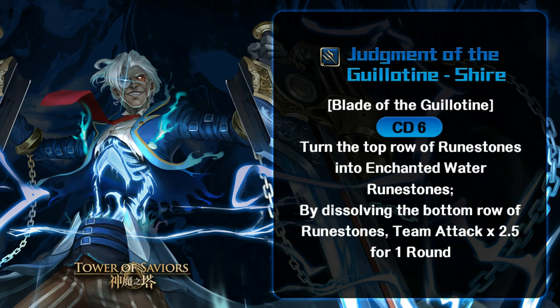At CD6, this is a relatively useful card already. Looking at its active skill, it's basically a convert — turning the top row of runestones into enchanted water runes. So it's an enchanted conversion. On top of that, by dissolving the bottom row of runestones, team attack is multiplied by 2.5 for one round.